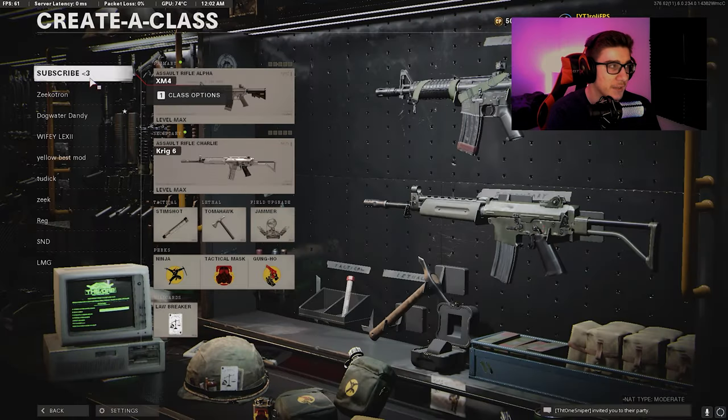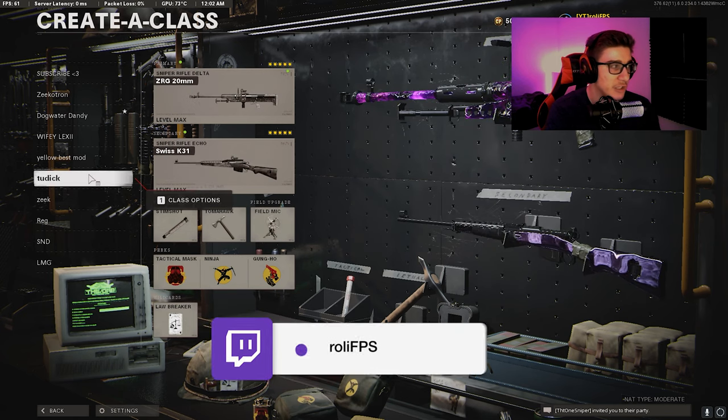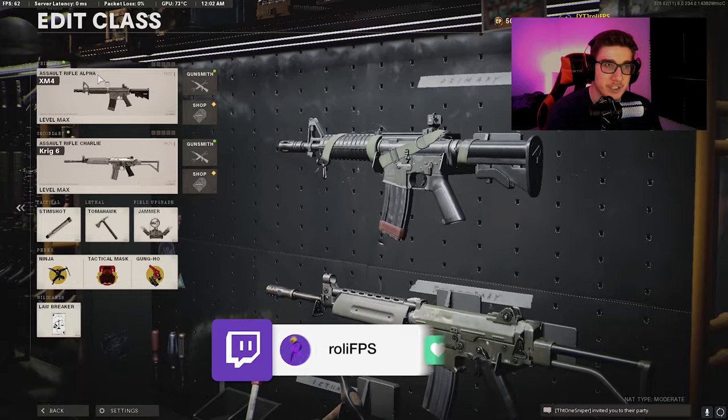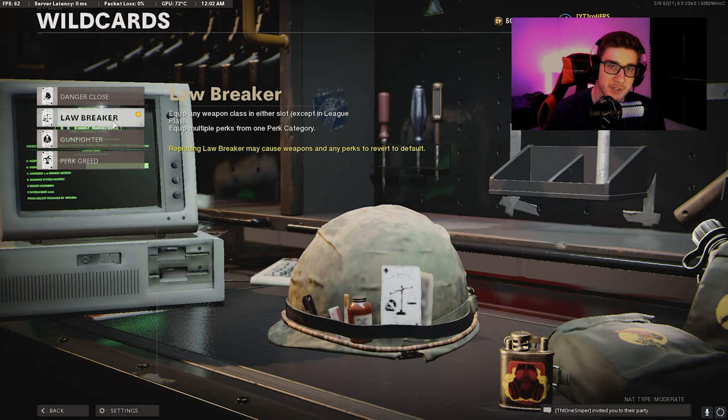Now, make sure that in your classes, you guys use the first five classes. If you use any other class below those five, it might not work. Also, make sure that on your class, you have Lawbreaker equipped. That way, you can have two snipers in your class.